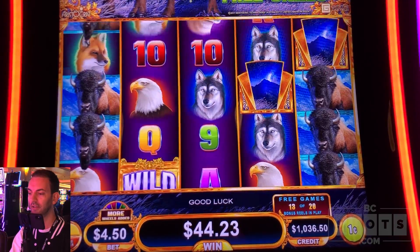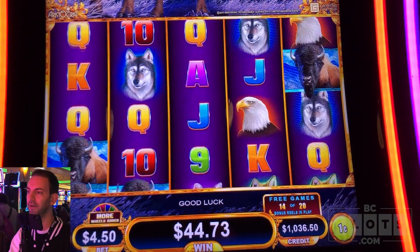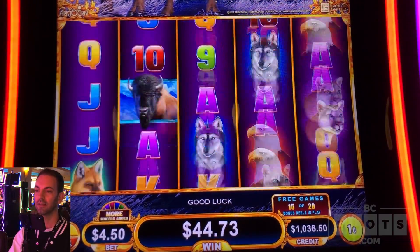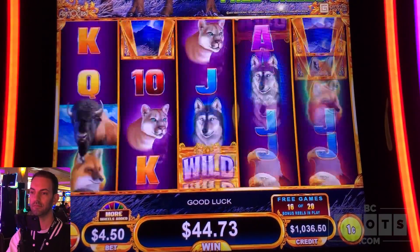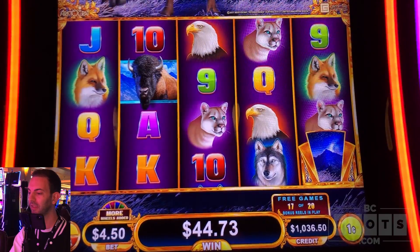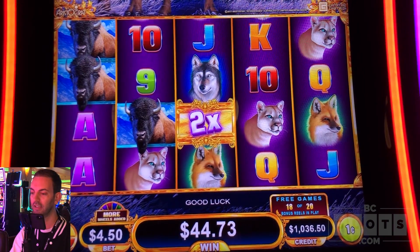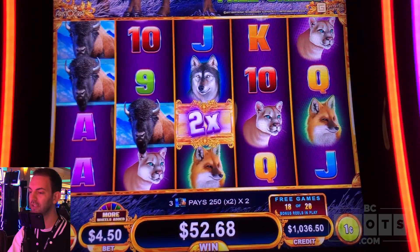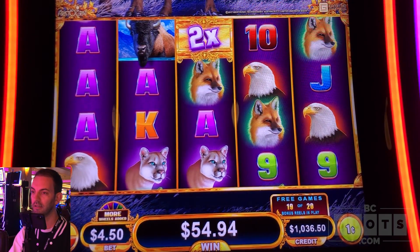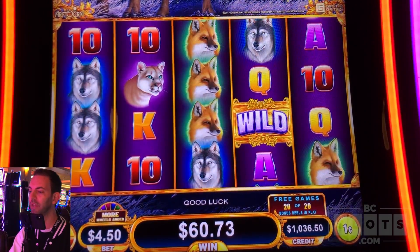We're now on spin 13 out of 20. We need one bison hit — bunch of wilds multiplying that stuff. We got bison, X2 — $10 for bison. Two more spins. Aces — six bucks. Last spin — can we re-trigger? No, we can't. $60 bonus.